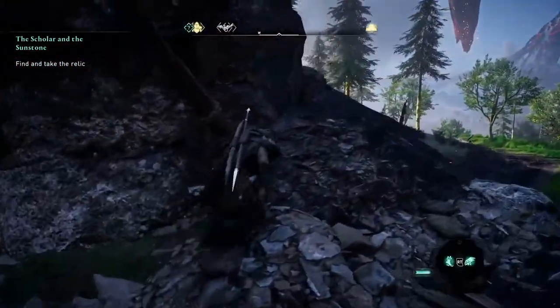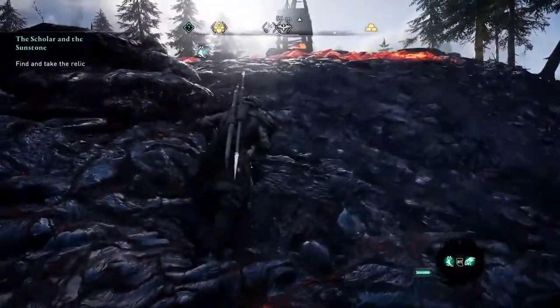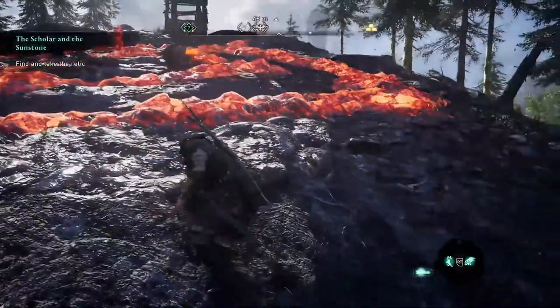Use your Hugr-Rip power to safely traverse the lava, then you will need to refill your power with the flowers and you will need the Hugr-Rip power again.